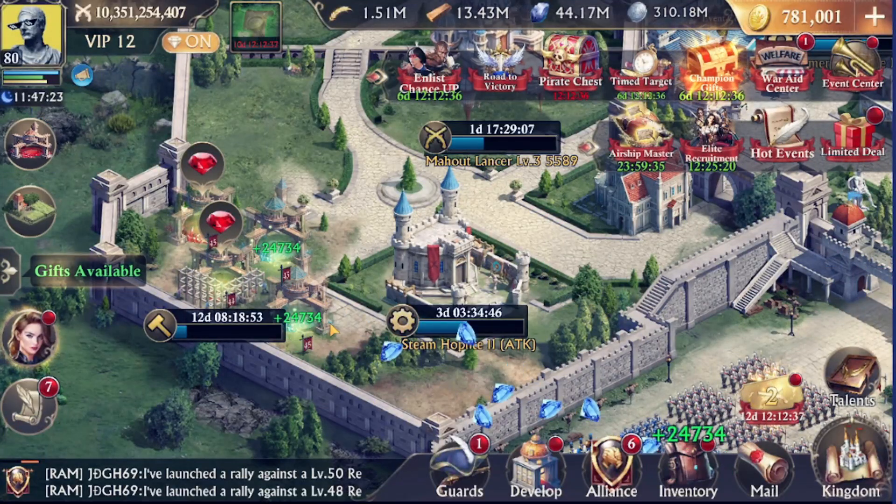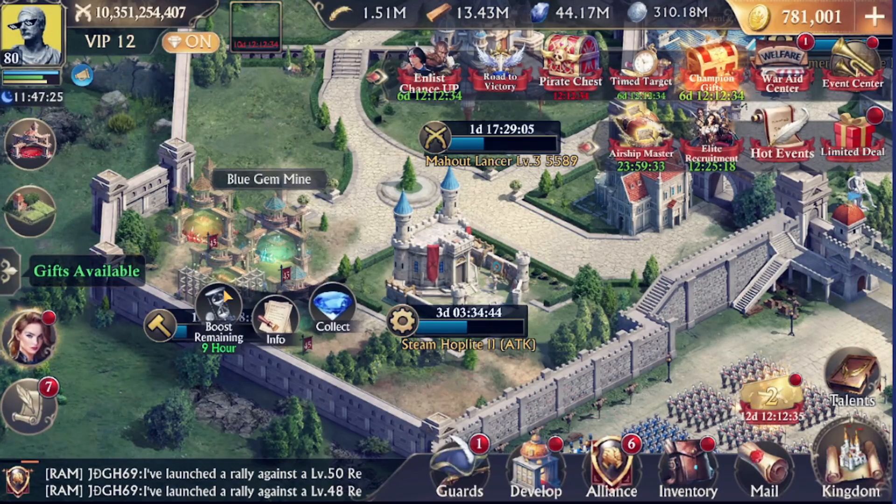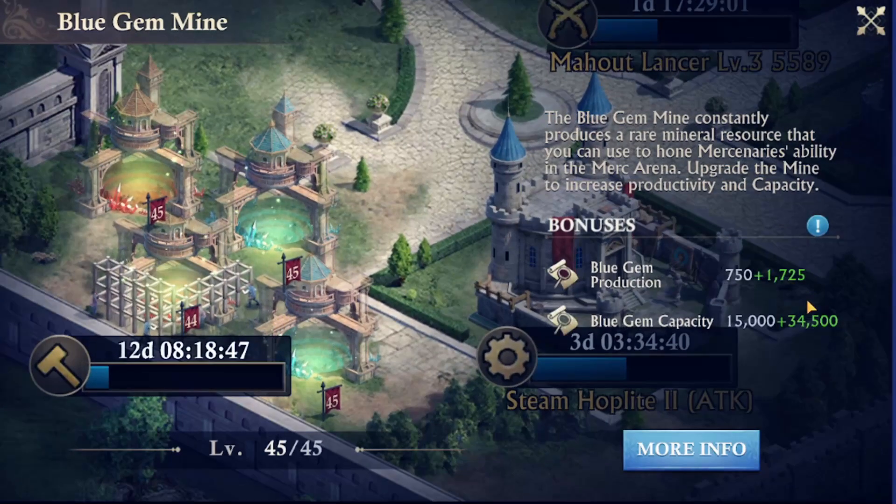The next thing we have is increasing the capacity of the blue and red gem mines. I don't know what that means, because I didn't notice any change in my mine's production. So if you know what that is, let me know in the comments.